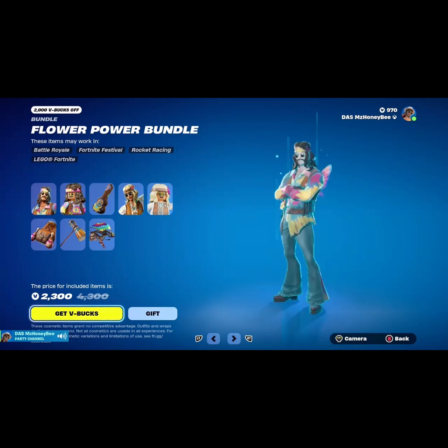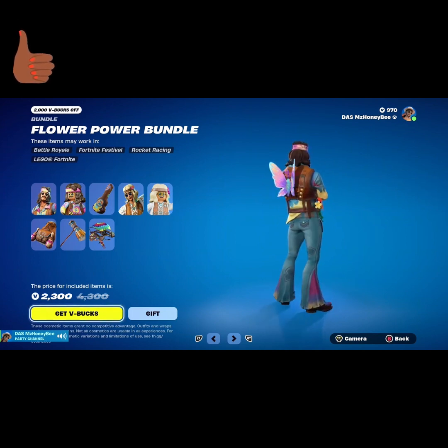Next we have the Flower Power bundle. I think this is so cute, different, and unique — I'm digging the 70s vibe. As you can see, I already have my cute little butterfly back bling equipped, and I think it goes perfectly with this. This butterfly back bling is actually from the Coachella bundle, and it goes perfectly wonderful with the Flower Power bundle.